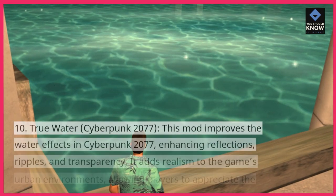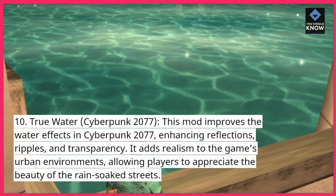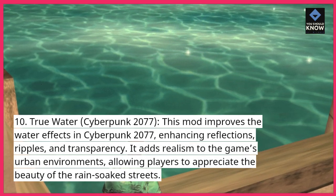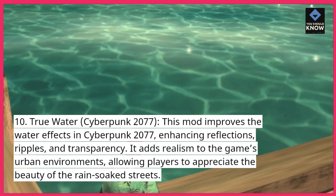10. True Water, Cyberpunk 2077. This mod improves the water effects in Cyberpunk 2077, enhancing reflections, ripples, and transparency. It adds realism to the game's urban environments, allowing players to appreciate the beauty of the rain-soaked streets.